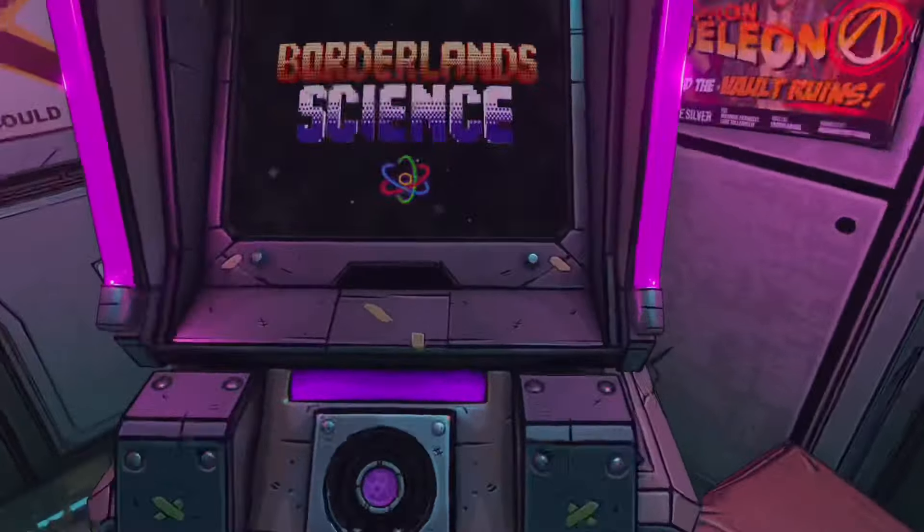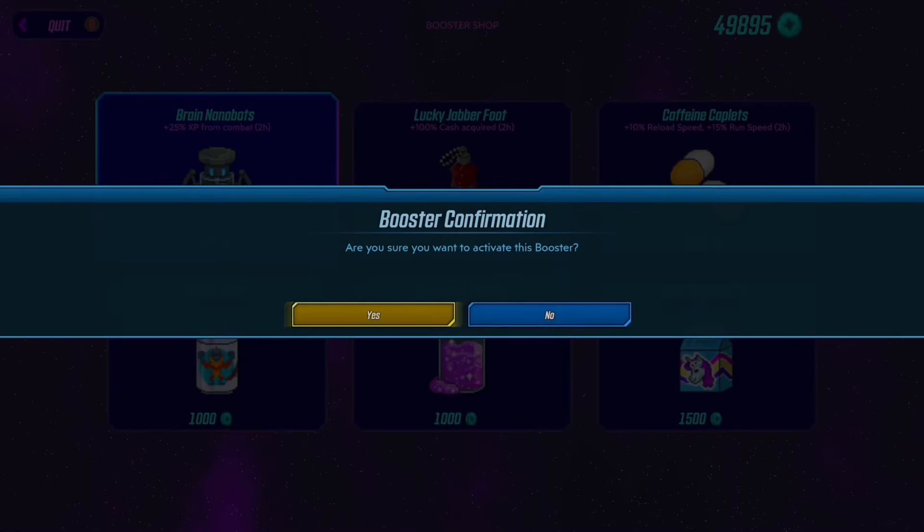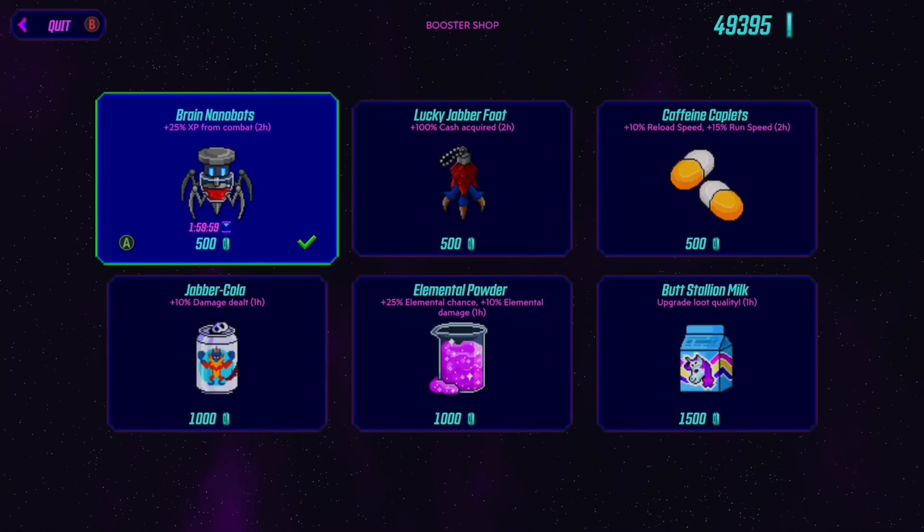First off you can come to the Borderlands Science game machine located in Tannis' room on Sanctuary. You can play a mini game which earns you tokens and then you can use those tokens to purchase a 25% XP boost for 2 hours.